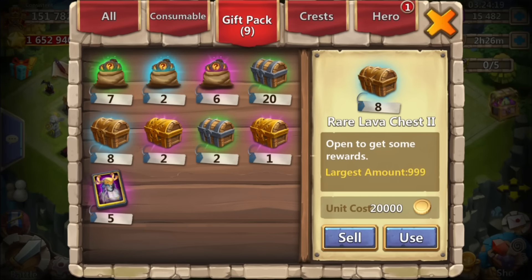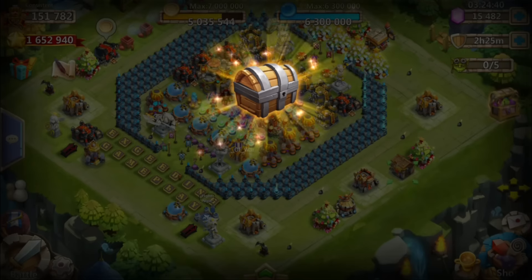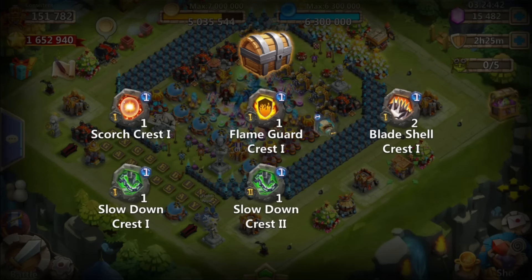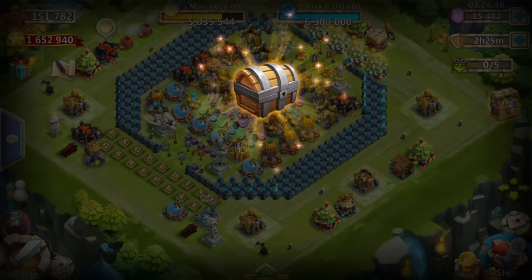We got gift packs. We got 20 lava chests, 8 of the rare, and then 2 of the mythic — and the same thing, only got 2 of the lava. Actually, that is 75. Okay so 75%, whatever, you get it. So lava chest 3 and then we got a mythic lava chest 3 as well, so pretty good stuff. Let's go ahead and open these real quick before we get into it.